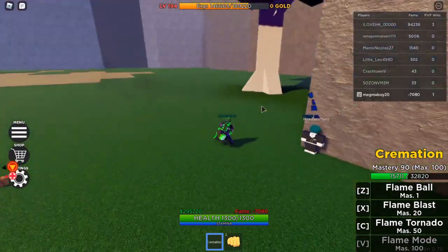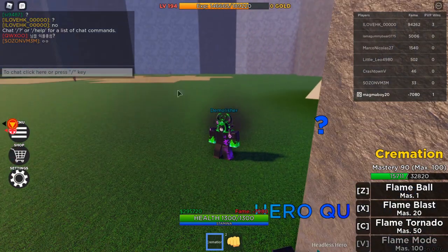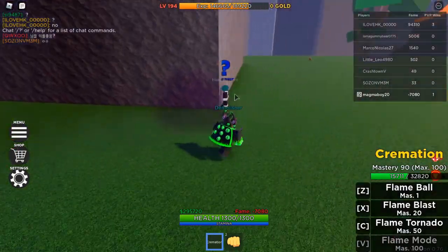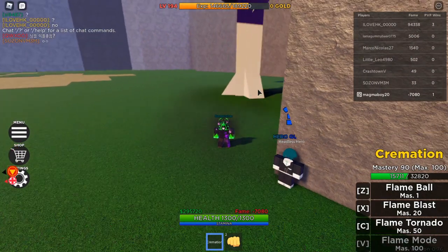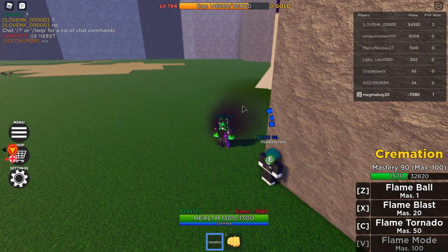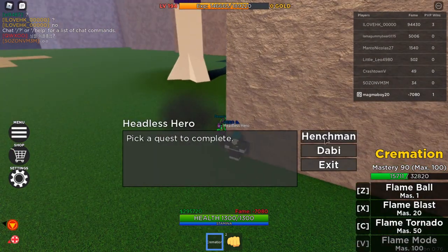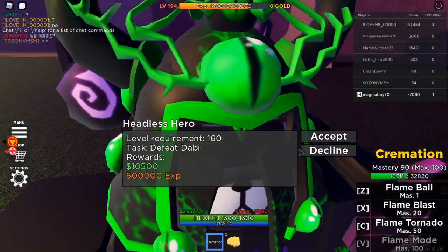This method does work — even though the boss takes a while to spawn, whenever you kill the boss and complete the quest, you can just join another server. If no one has killed the boss recently, you can take the quest again and kill the boss again, and you'll just keep getting cash. It's really easy to get cash this way — you get 10,500 from Dabi each time.